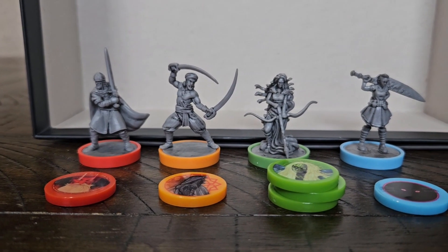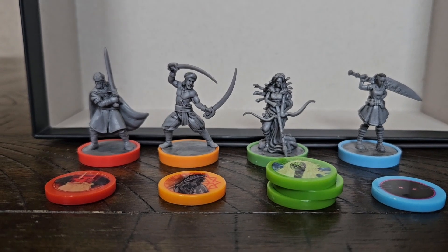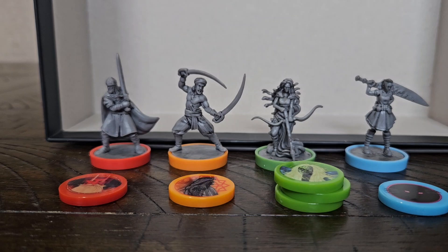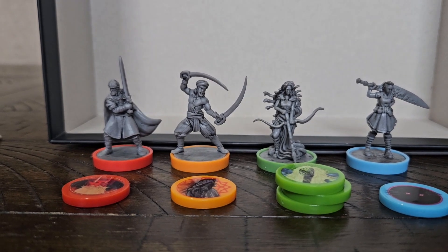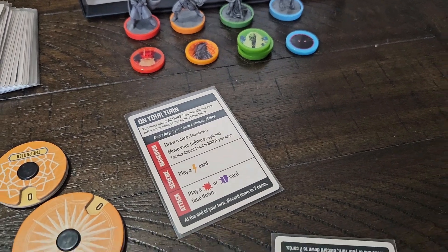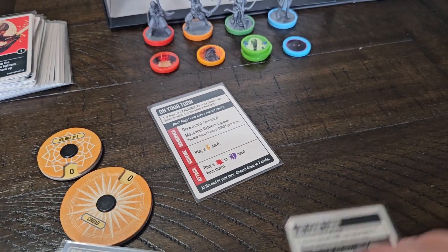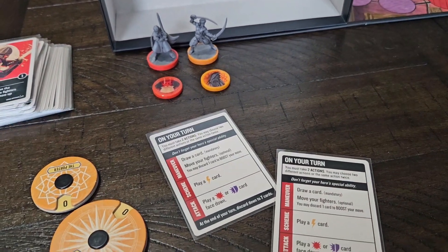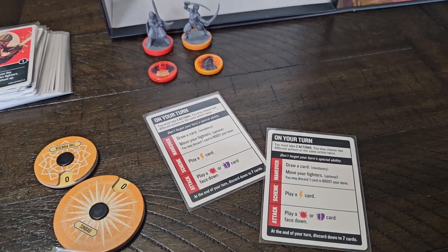How to play: players take turns maneuvering their fighters on the battlefield, playing schemes, and attacking their opponent's fighters. To win, you must be the first to defeat your opponent's hero, which happens when they're reduced to zero health. For this video, I'm going to start with a setup for just two players, and we'll look at team play or four players later.